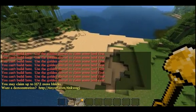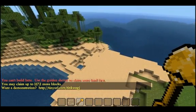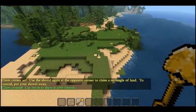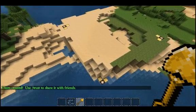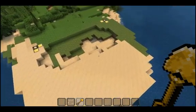and all I have to do to claim some land is point at one corner of my claim and right-click, and then point at the opposite corner of that claim and right-click again. Once I've done that, you can see here that I've got these claim boundary markers — these glowstone and gold bricks — showing me the outline of my claim just for my reference.